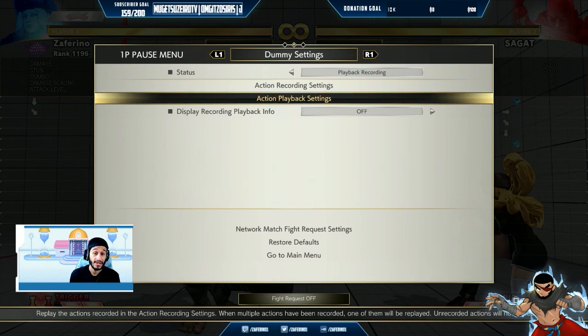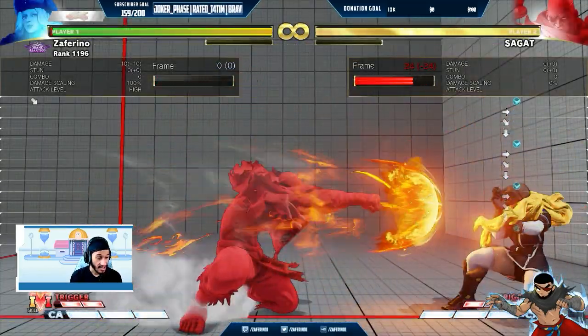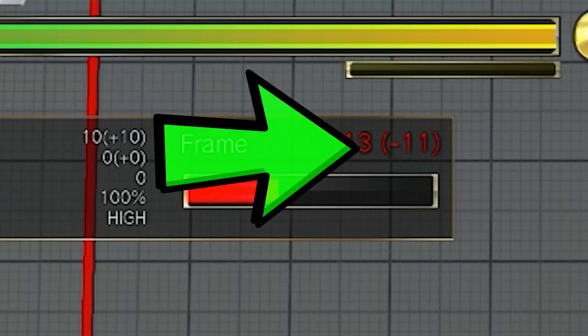Meaning that if my opponent takes a big risk like a jump in, I'd have enough advantage to recover from the fireball that I threw underneath and still anti-air them. It's very crucial to have a successful fireball game by doing this. So in this recording, you're going to see Sagat does a fireball and you see it consistently keeps me plus 11.